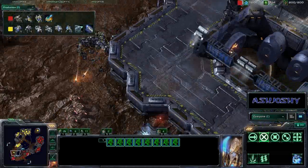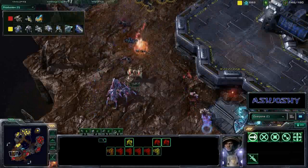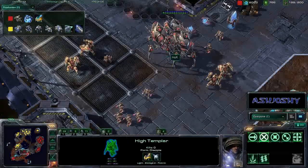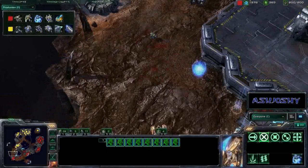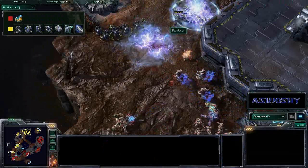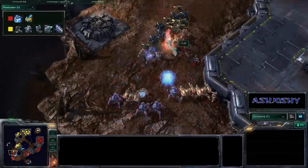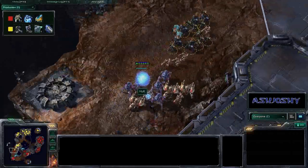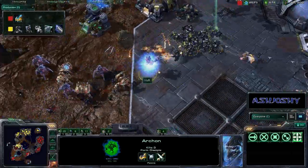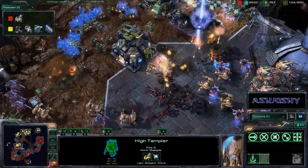Pain User moving now with his bio force — he stims up and chases down this small contingent of stalkers and zealots. Huck still has a lot of units hanging out. An Archon morphs in, a couple of storms go down on these bio units — a good switch by Huck to get psi storms in there to supplement his Colossi. Actually a lot of forces for Huck now — look at them push this Archon around. Both forces attacking from both sides, and Pain User's army is about 60 supply less than Huck's.